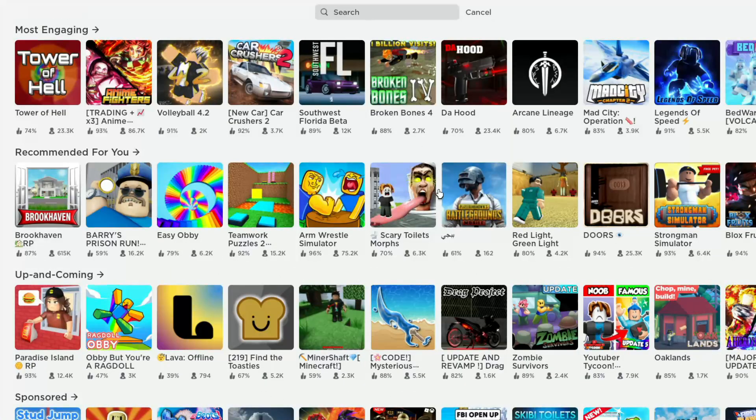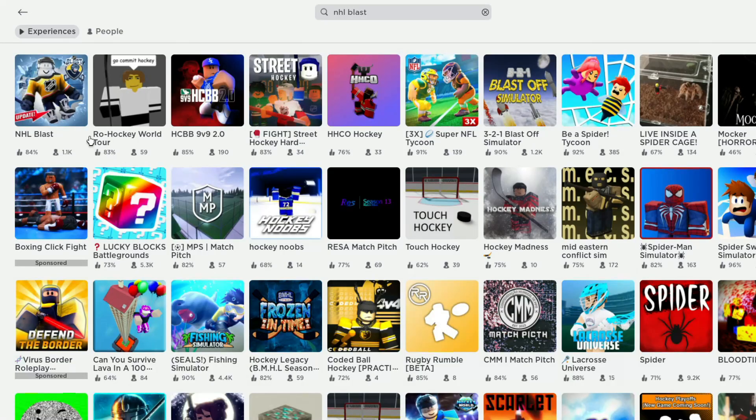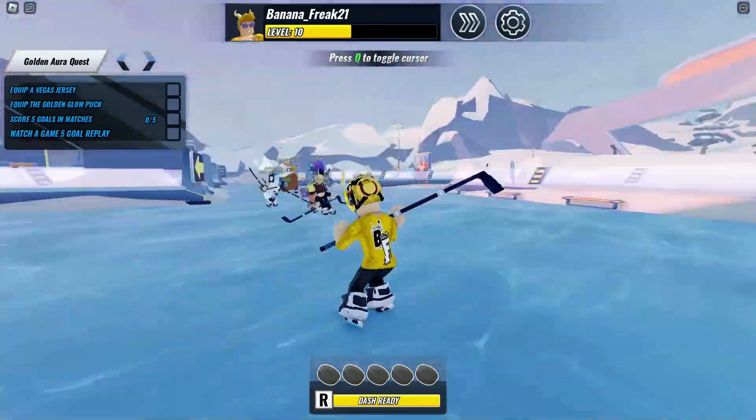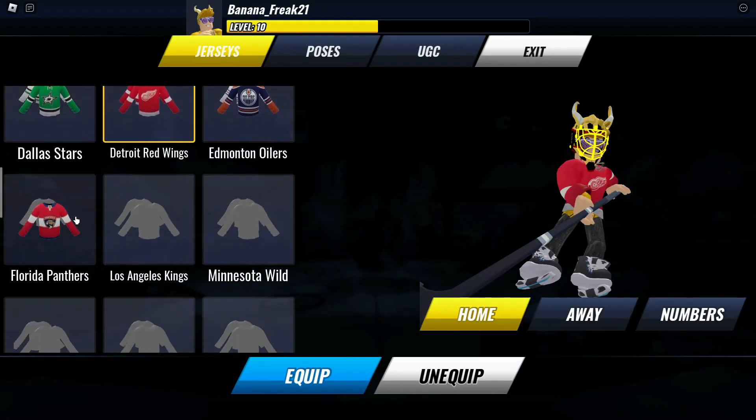Now we are entering NHL Blast. When the game opens, you need to complete 4 missions for a free item. Follow me and complete the tasks you see on the left side.